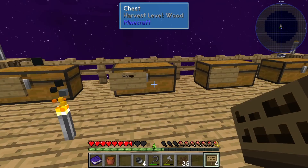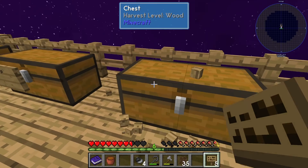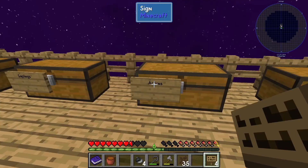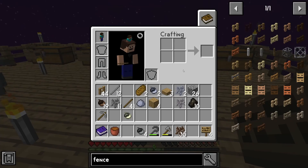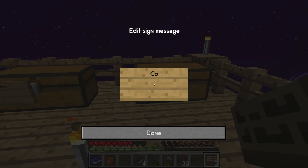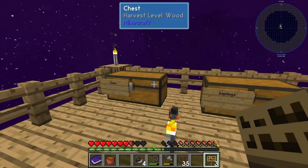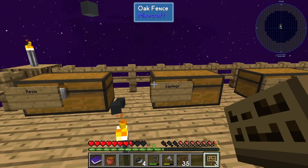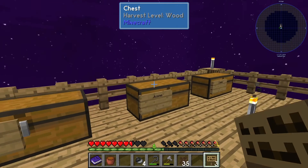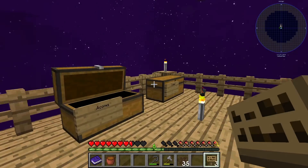You're probably starving. Alright, resin saplings. This is gonna be acorns — A-C-O-R-N-S. What else do we need? This can be the cobble chest, because we'll definitely need a chest for that once that's done. Saplings in there. I'm just gonna stick the clay in with the acorns — it's okay.